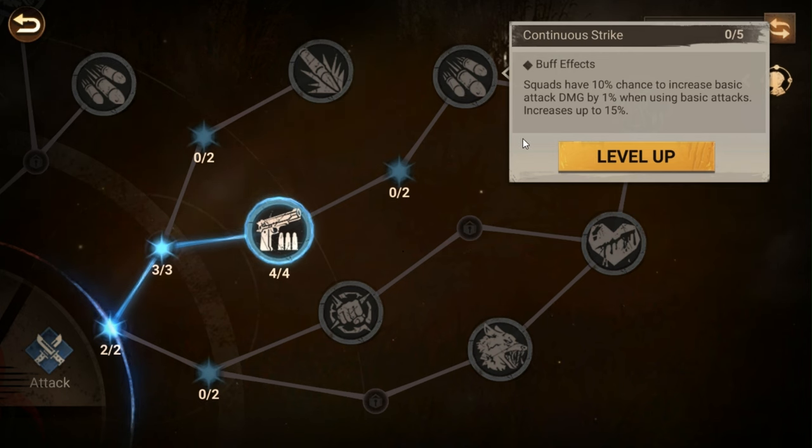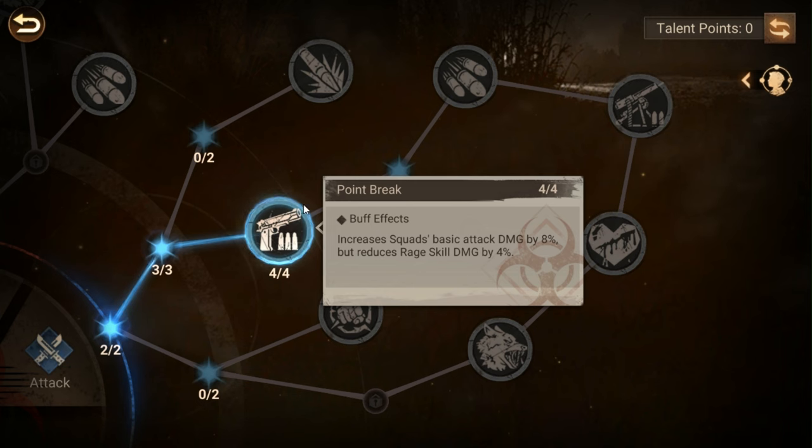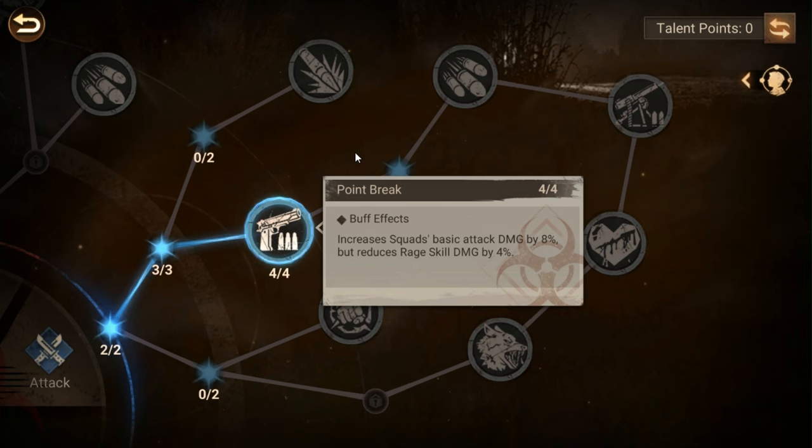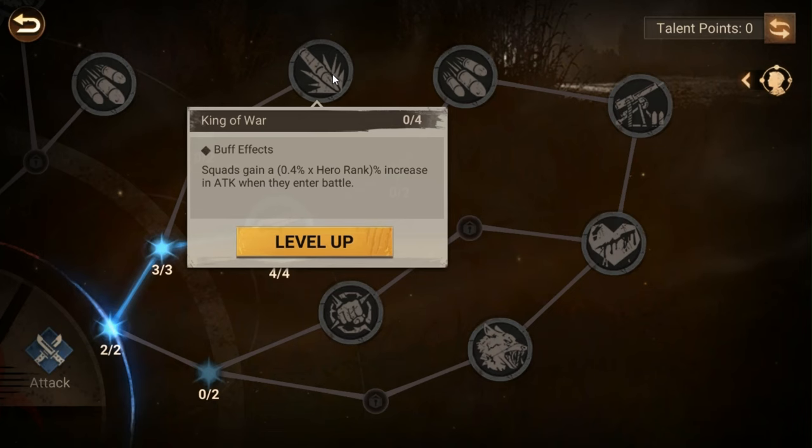But you need to pick it up in order to get the next node — increasing damage when using basic attacks by up to 15 percent. On top of the eight percent you already get, each round in combat deals enough damage that the lack of rage skill damage is offset. So you're getting a 23 percent increase to basic attack damage at a cost of four percent for rage skill damage — it is a fair trade, it's just annoying to look at. This next one is a no-brainer: a 1.6 times hero percentage, so a 9.6 percent increase to attack power when you enter battle.